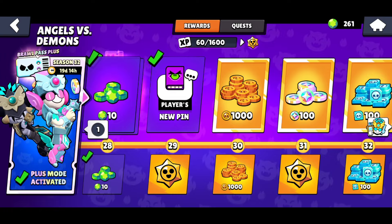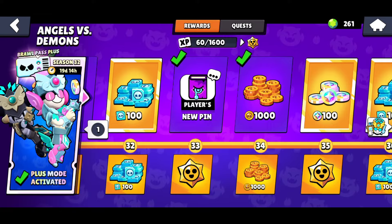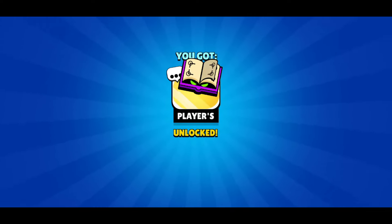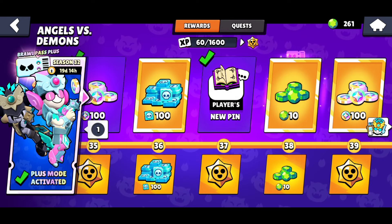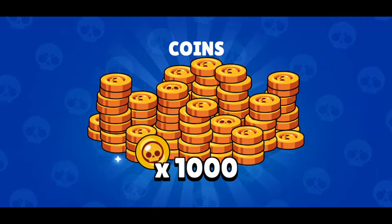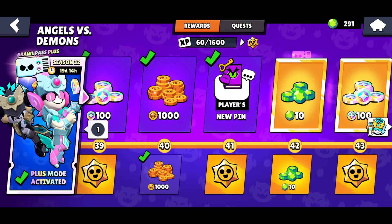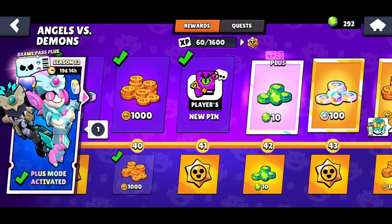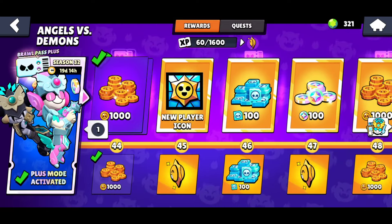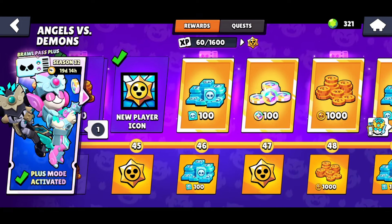We got a nervous book pin, more coins, and a lot of bling — we might buy a couple skins later. We got a sad book pin, 1,000 coins, and this opening book icon with a star drop in the middle — looks pretty cool. More gems, 100 bling, 1,000 coins, another 1,000 coins, and a sort of heart pin with a heart key, which actually looks pretty cool. And there's a new player icon here — a Brawl Pass exclusive — that actually looks pretty cool too. Then 100 bling.